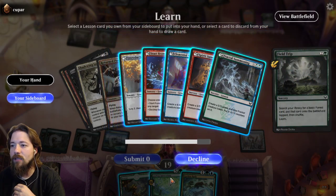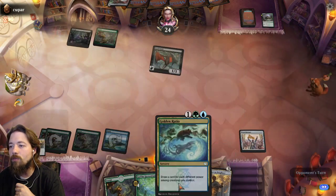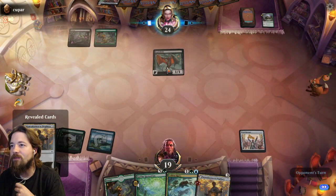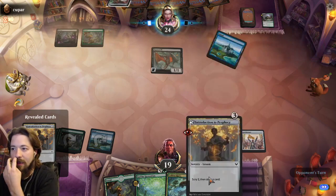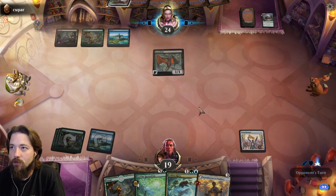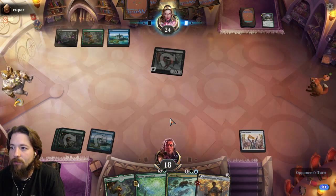I want to make sure I actually get to six for the Ley Line Invocation, so I'm going to grab Intro to Prophecy. Over these two games, Golden Ratio has proven itself worse than Tangle Trap — there have been flying threats I needed to deal with, and this card at best just draws a card, and at a certain point you just don't need that anymore.